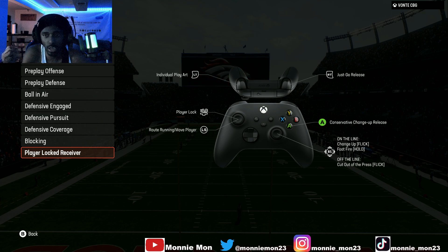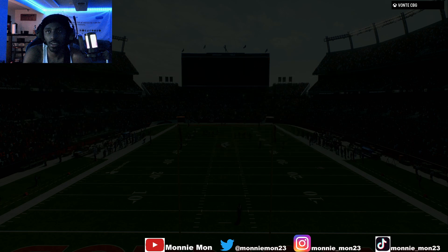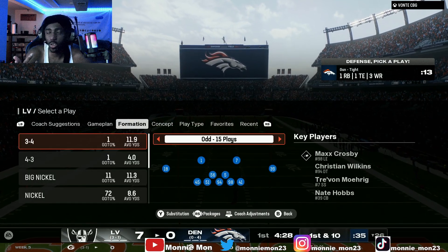Y'all got to start up an online franchise mode, so invite your mans. You got to pick teams in the same division. I would recommend getting a good wide receiver and a good corner. Go all the way down to player lock receiver — it says double tap the left stick in. You double tap the left stick in and you're locked onto a player for a whole game.